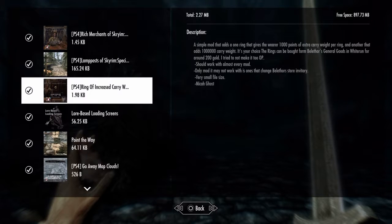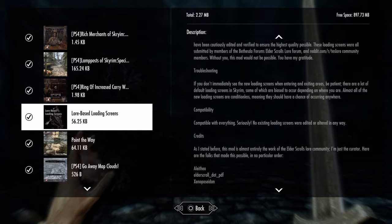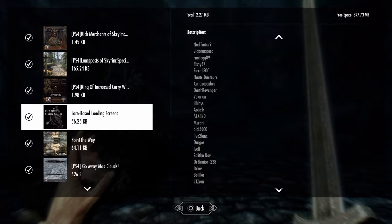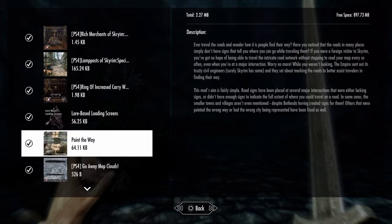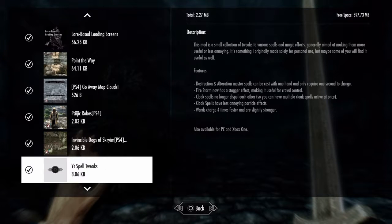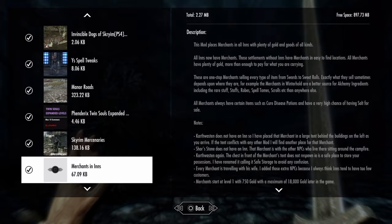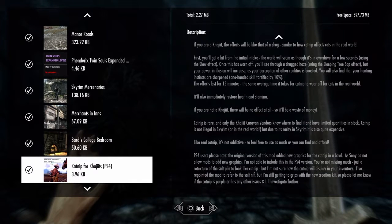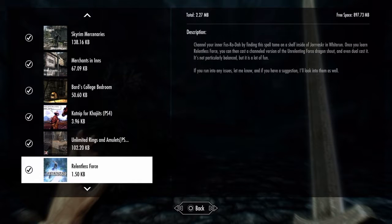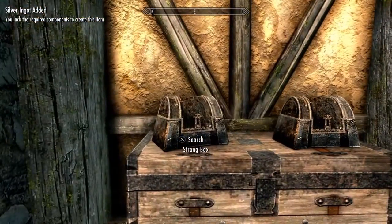Speaking of mods, a lot of people complain that PlayStation doesn't have anything — just shut up. I have plenty. I've got mods that give merchants 10,000 gold to trade with every day, mods for more spells, better roads, and more. You're not going to find Thomas the Tank Engine on PS4 mods, but there's still a lot. And to my friend Grim Cyrus — no, they don't have samurai armor skin mods yet, but hopefully in the future.